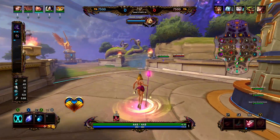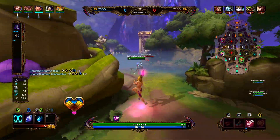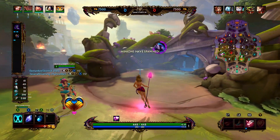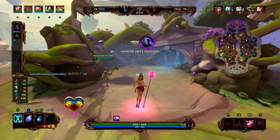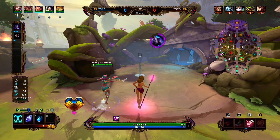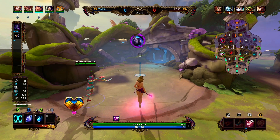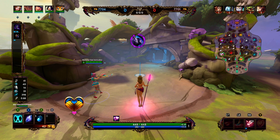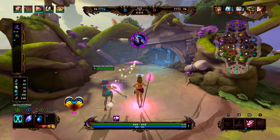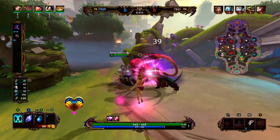Our 1 allows us to create a link with teammates, and if we have a link whenever we use our 3 it will heal us, and if we're linked to a teammate it'll also heal the teammate. The 2 is a stomp that knocks enemies back. If you are linked to a teammate and you stomp, you'll stomp around both of them. We're going cooldown boots then Rod of Tahuti because cooldown gives us movement speed, a little bit of power, and the cooldown we need for the early game.